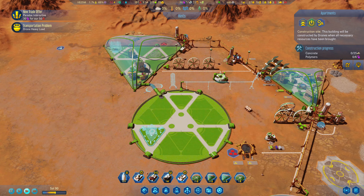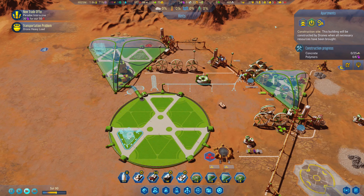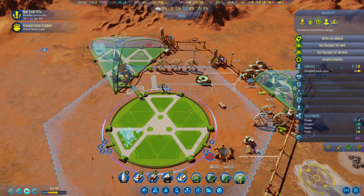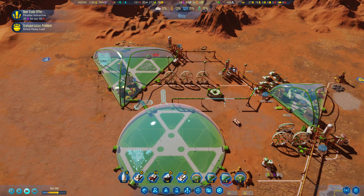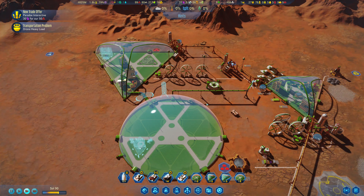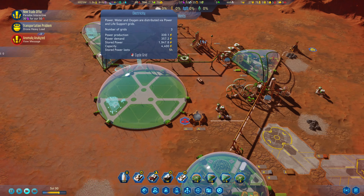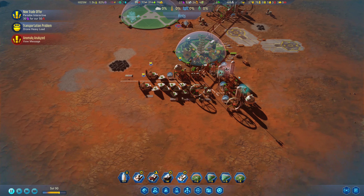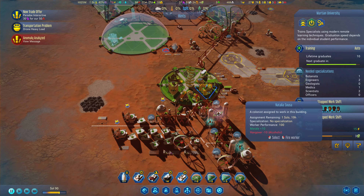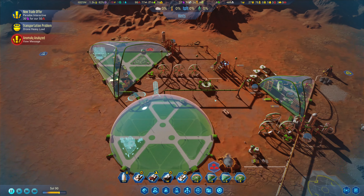Some extra apartments — that'll be good for us; that'll mean that everybody can start working there. We will also deal with our homeless issue. We'll probably end up building a second one over here as well. We're going to need more power, but that's not a serious issue. We'll have engineers coming back, and in the very near future we're going to have a few people arriving — either botany, engineering, medics, or scientists.